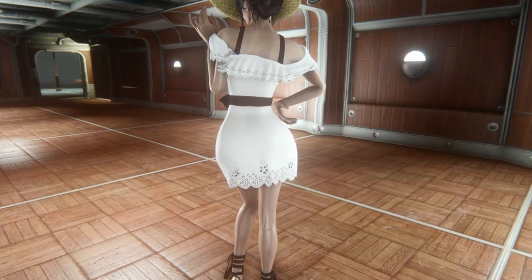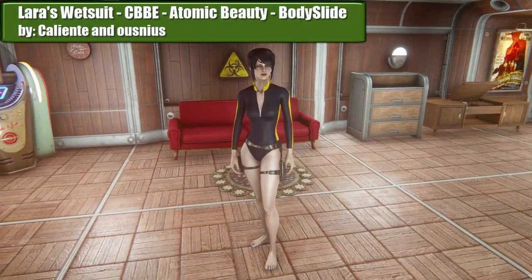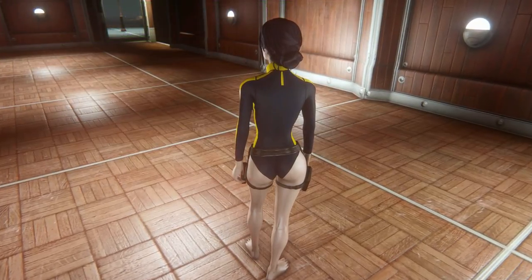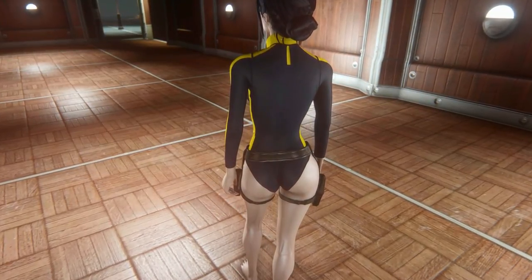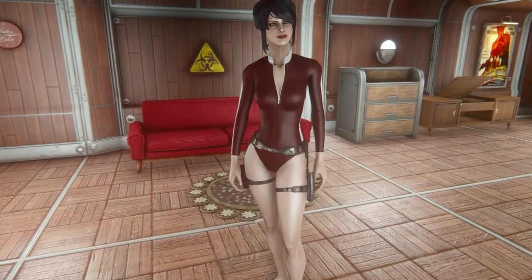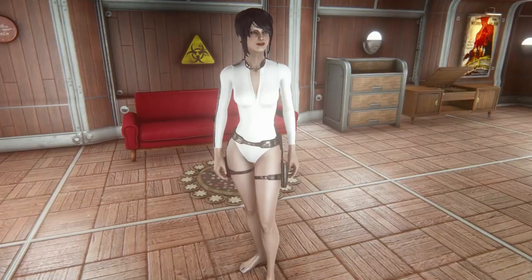And the last outfit is Lara's Wetsuit by Caliente and Oznius — the wetsuit from Tomb Raider Underworld. Remember when Tomb Raider was more like Tomb Raider and less like an Uncharted clone? Also, that's totally fitting — Lara and Laura. This kinda ended up as a little fashion show after all.